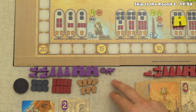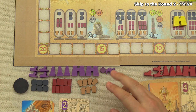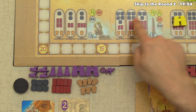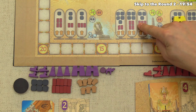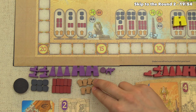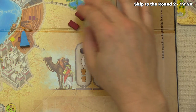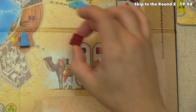It's our turn again with no more laborers, but we still have options. Since we're planning to drop two obelisks next round, we look ahead: we have six stone, and building two obelisks requiring three stone each means we need twelve bricks — but we currently only have ten. So let's go to the market and spend two grain to get two more bricks, bringing us to twelve bricks, setting us up perfectly for both obelisks.